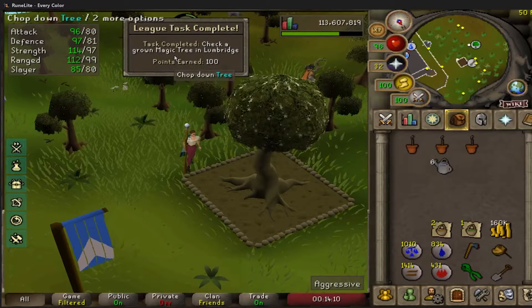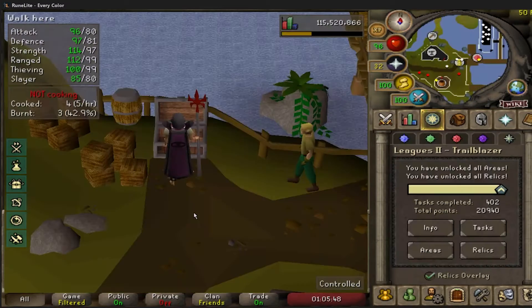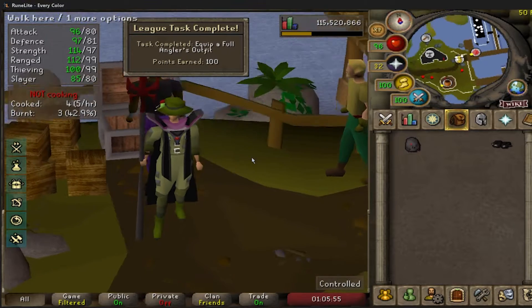Check the health of a grown magic tree in Lumbridge for 100 points. We did it — four out of six — flip a full Angler's outfit for 100 points.